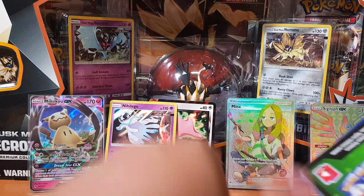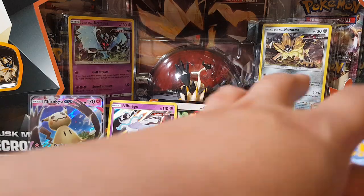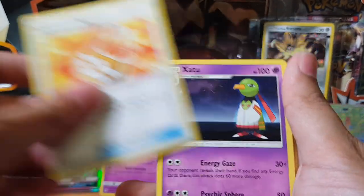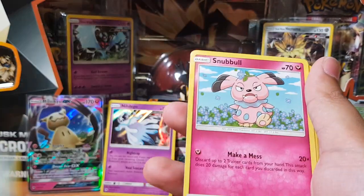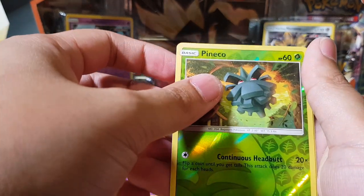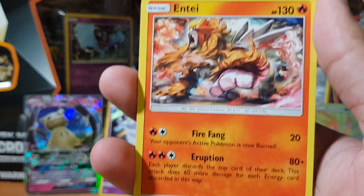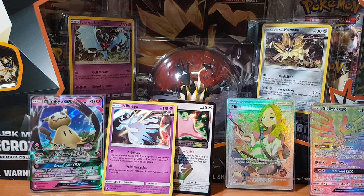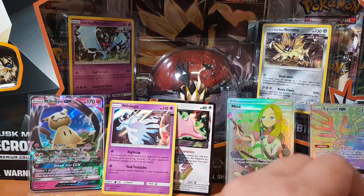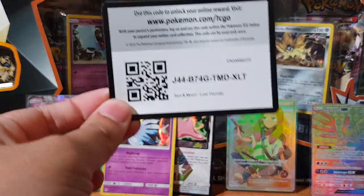I have a feeling these last three packs will contain nothing, but let's have a look. Xatu, Sableye, Nikata, Chincho, Marill, Snorlax, Snubbull, Piney, and oh — Entei! I really love the artwork — similar to Moltres, I think it's the same kind of art style. Awesome, man, awesome.